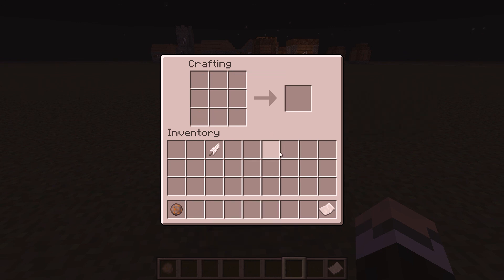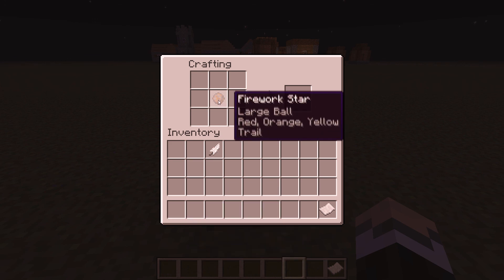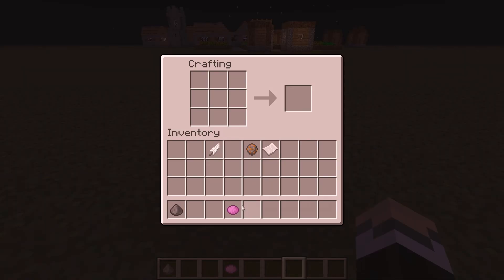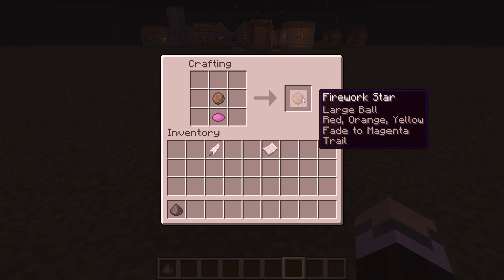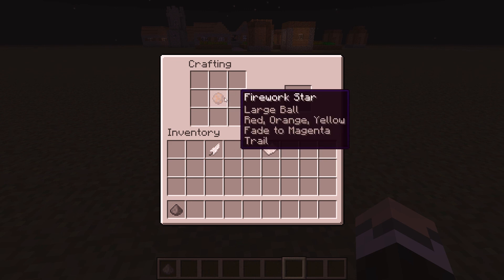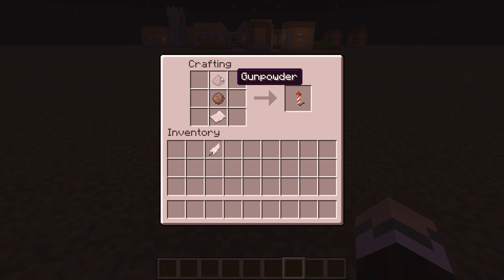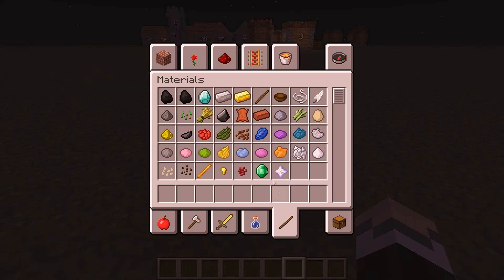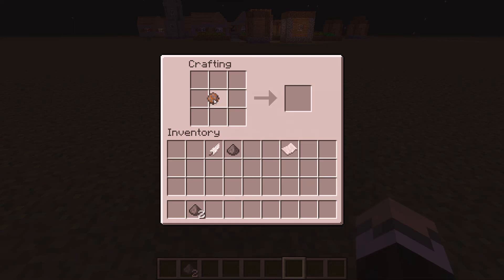You can also add another color to the firework star to create a fade effect — just put the firework star back in with the new color and it will fade to that color when it explodes, which is really cool. Now to assemble the rocket: put the firework star, a piece of paper, and gunpowder into the crafting grid to get a firework rocket. The flight duration starts at one, and you can increase it by adding more gunpowder — up to level three.